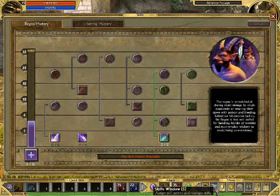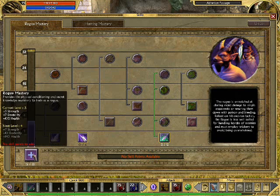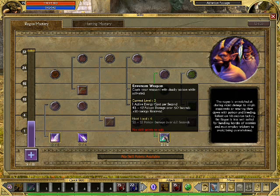I'm a brigand, which means that I've gone the rogue and hunting mastery route. With rogue I've opened it up — I've only spent 6 points on it so far. I've put 3 into rogue mastery, which has netted me 5 strength, 7 dexterity, and 105 health, and I've put some into venom weapon, which poisons your enemies.